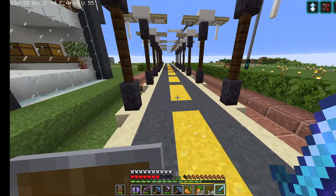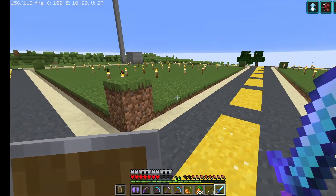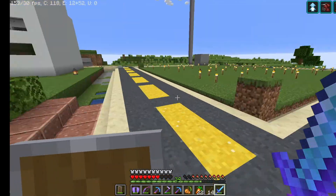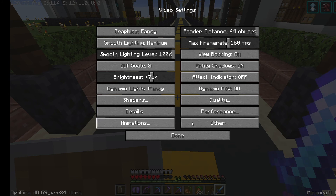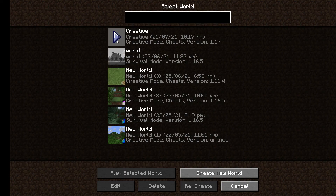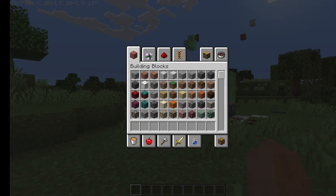First of all, this video is not for everyone. This is only for people who are getting good FPS in multiplayer but getting bad FPS when they move to single player. As you can see at the top, my FPS is around 150 in this multiplayer server. But when I move to single player, I'll show you my settings first — they won't change at all. When I move to single player creative, I suddenly start getting very bad FPS. As you can see on the top left, I'm only getting around 20 FPS.